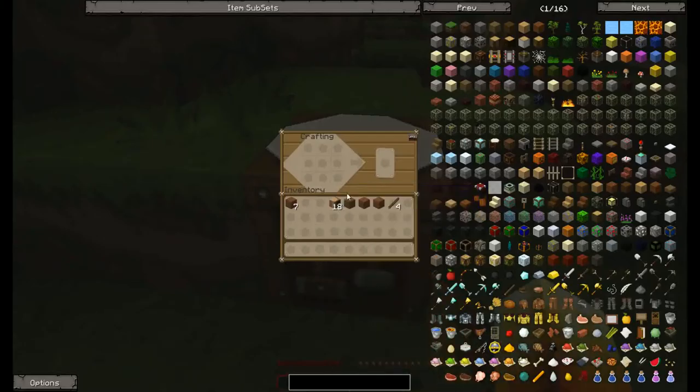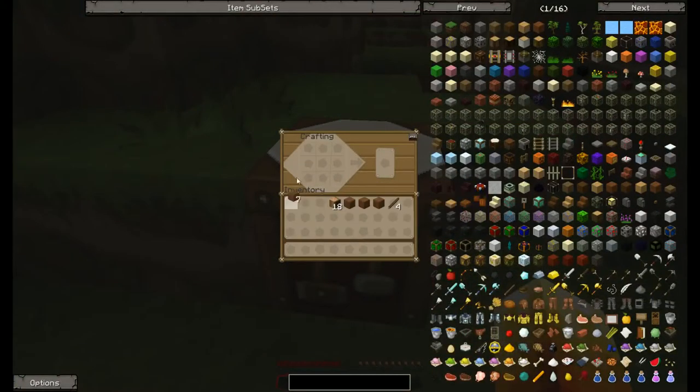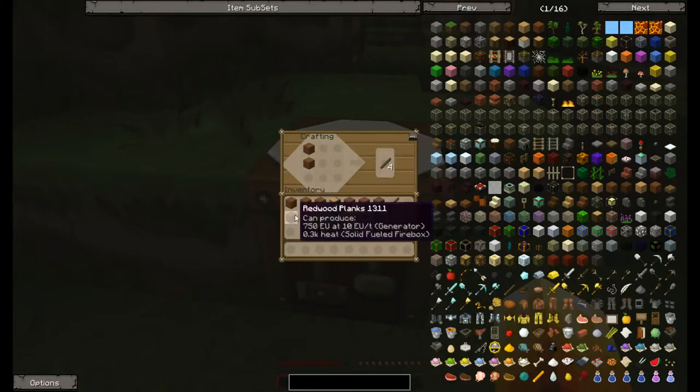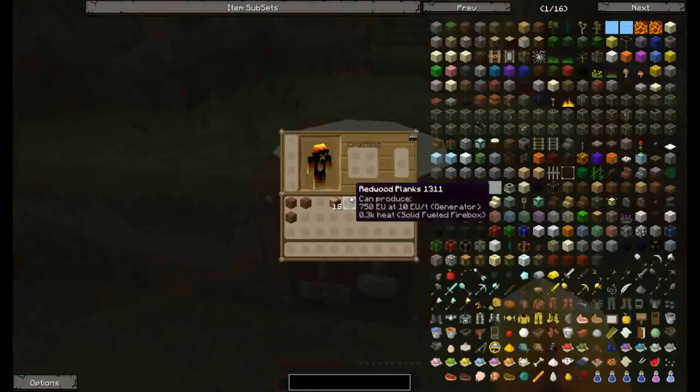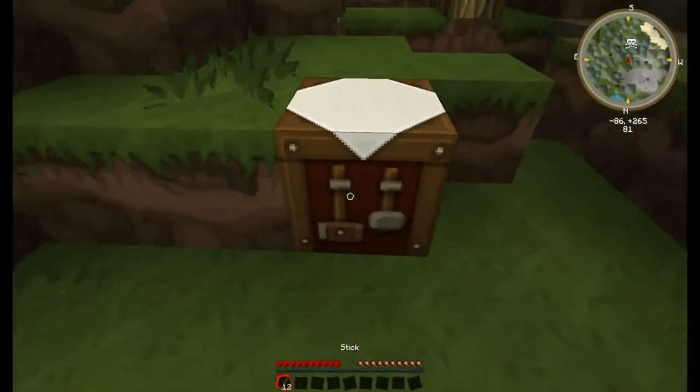It would be nice somehow in the game to see the time of the world, rather than just having to see where the sun is. We are using no additional mods other than what we have with Feed the Beast Ultimate, so we're doing an almost generic playthrough.